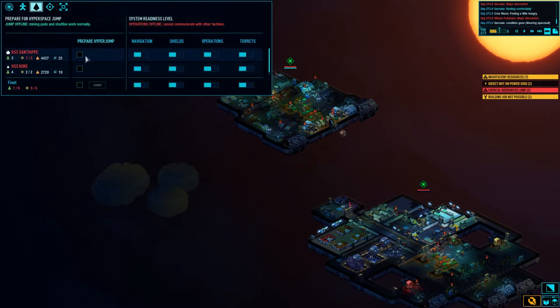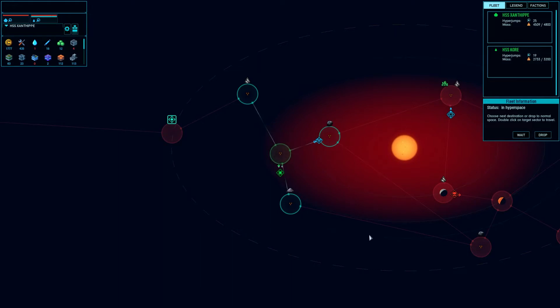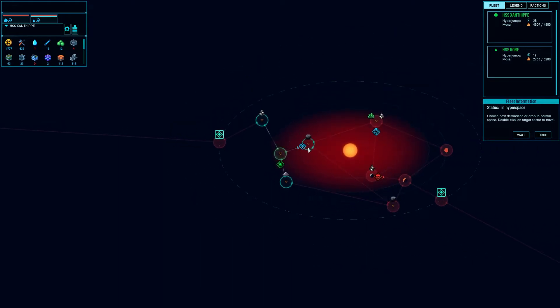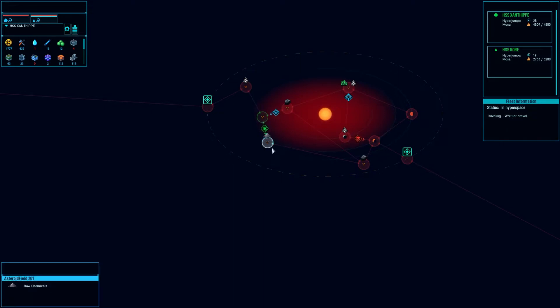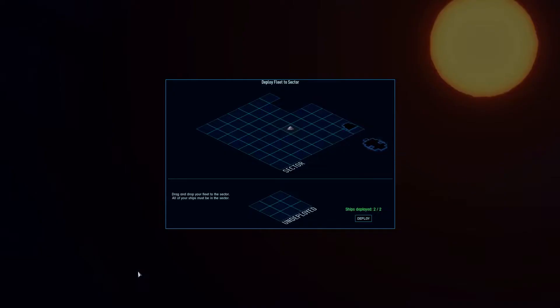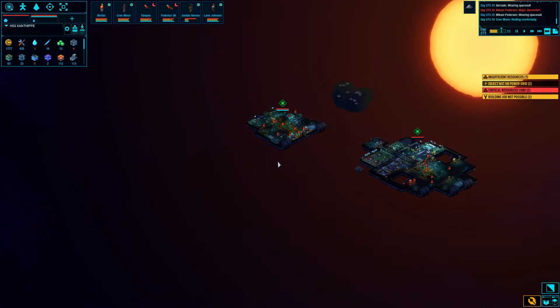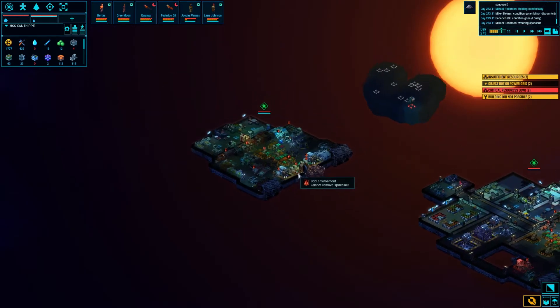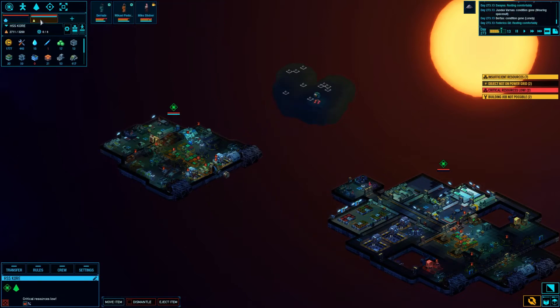That's the last little bit - get ready to jump, we're all ready. Hopefully nobody dies. There's an object not on the power grid - not a big deal, I can route it. Let's come in, mine things real quick, get out, keep moving. I do like the idea of having a shift working at all times, at least on the main ship. Right now fleet management is kind of wonky.